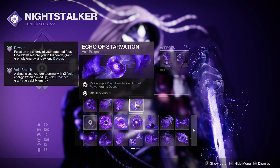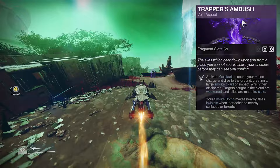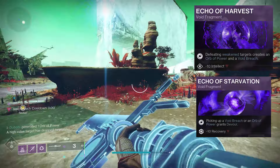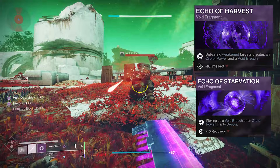Echo of Starvation: picking up a Void Breach or an Orb of Power grants Devour. Devour also regens your health and gives you grenade energy. You can add Echo of Harvest as well — defeating weakened targets creates an Orb of Power and a Void Breach. So as long as you kill something that's weakened, we're going to have infinite Devour and infinite health regen. Trapper's Ambush — activate Quickfall to dive to the ground, which weakens targets and starts the loop, creating that Void Breach for your Devour.